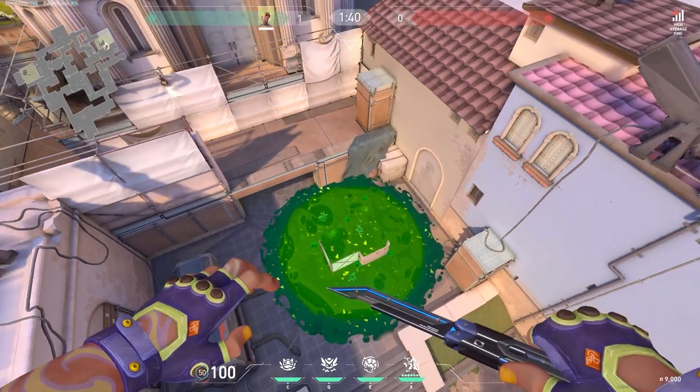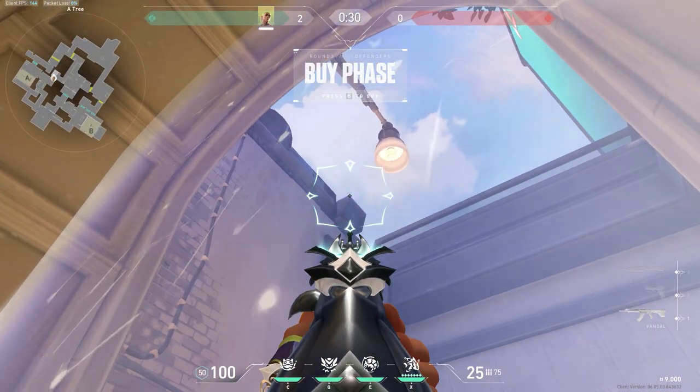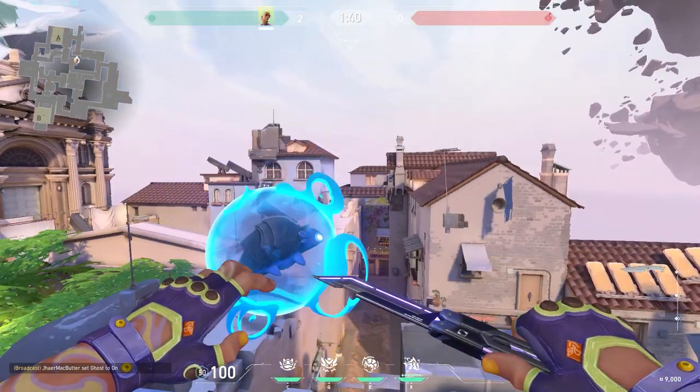Our last lineup would be for a defender round, so go right over here onto this corner right by the barrier on Cat. From this corner, aim at the top left tip of that thing right over there. The barrier goes down, take out your flash and then do a jumping throw. This should flash anybody that's pushing up A main.